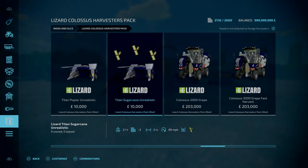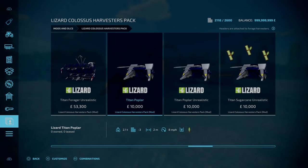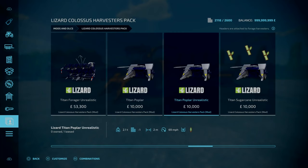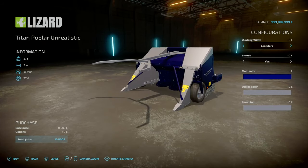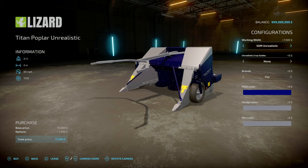As part of the update, there are some additions to the Titan Popular Header. So 8 meters standard, and brands yes or no. When we go to Unrealistic, like with the normal combine headers, you've got a slight variation — so you've got a 10 meter Unrealistic working width, 20 meters, and 50 meters. With the 50 meters Unrealistic, the options for the crop guides are the same.